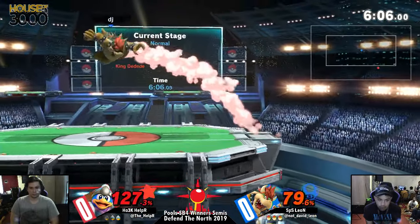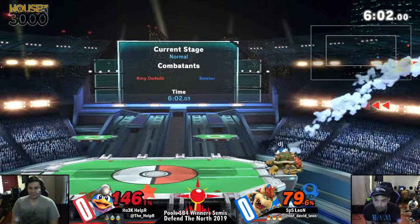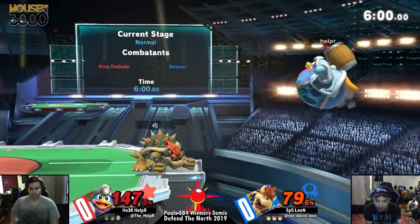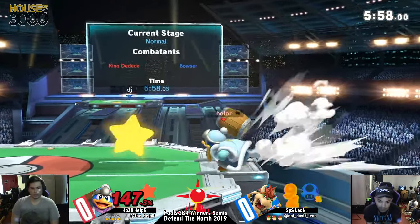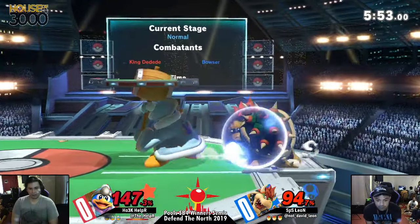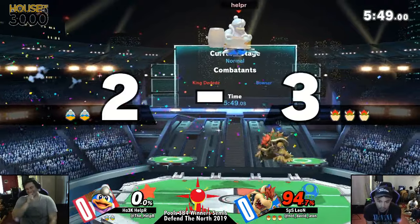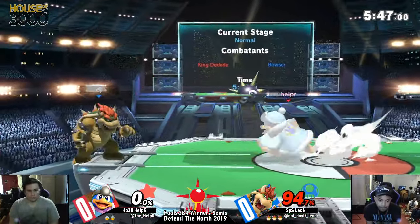Down B? Not just yet. Yeah, I think the F-tilt probably would have done it. That back throw is not going to take it, but it's going to put him at a disadvantage. Let's see which way he gets back — he sucked him up! He's bugging out! They were just swinging, just mashing.